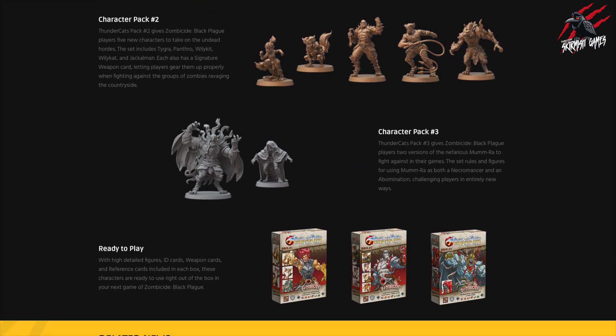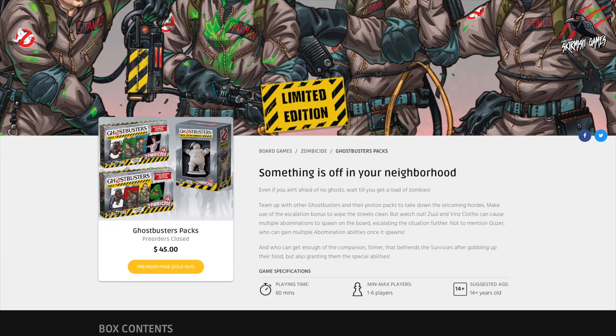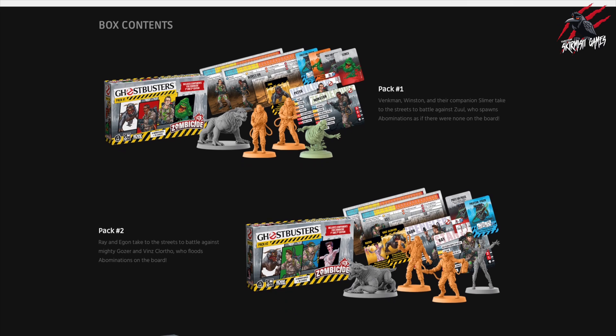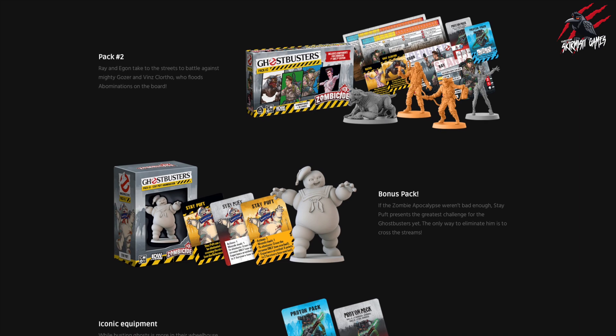If you want some Thundercats miniatures for the tabletop I'll put a link to those Amazon products so you can have a closer look. If you think Thundercats are cool, I also found Ghostbusters — how mad is that? Now those are a pre-order and it looks like they're sold out, but you might be able to get them when they're actually released. If you want to find out more about that it's all on the CMON website with the link down below.